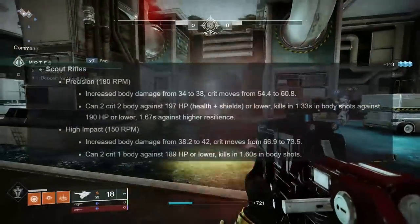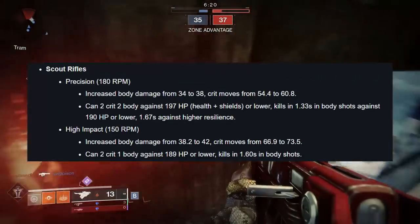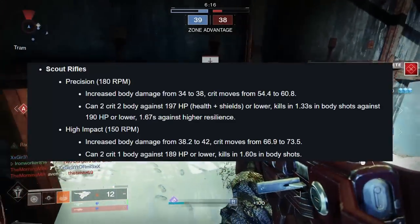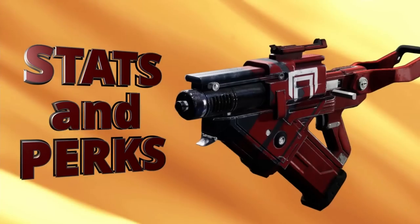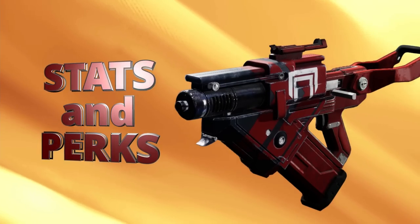A good amount of tweaks and changes here. And then even more recently, High Impact Scout Rifle saw a buff in PvP, which should include Skyburner's Oath. Body shot damage is going from 38.2 to 42, and crits are moving from 66.9 to 73.5. We'll see how this ultimately affects things in the PvP testing section. We'll kick things off though with a look at the weapon's stats and perks.